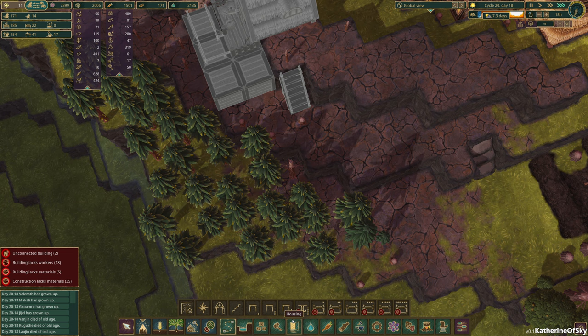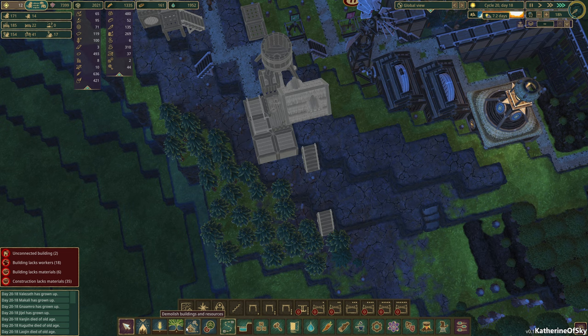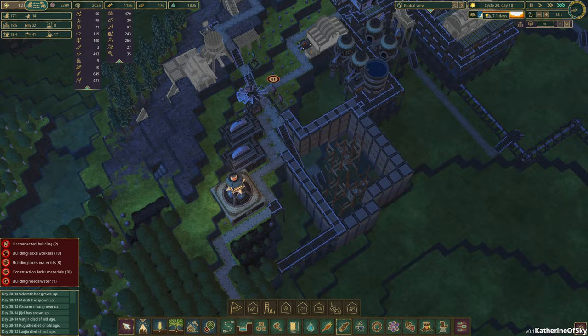We can also probably build more stairs there. What we do need to do is chop those trees because they are in the way a tiny bit. So I'm going to grab a lumberjack here and just have them chop these trees down. We're going to be good to go!